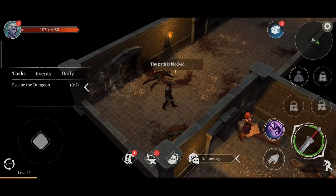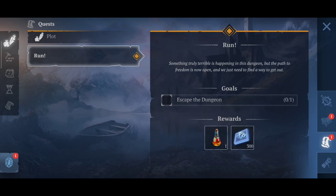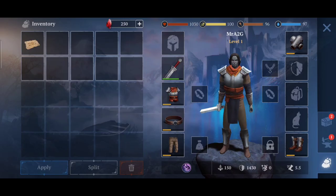The path is blocked. Something truly terrible is happening in this dungeon, but the path to freedom is open and we just need to find a way to get out. So let's go ahead and read this note — it's a Guardsman's letter.